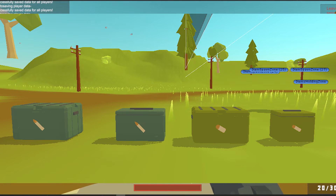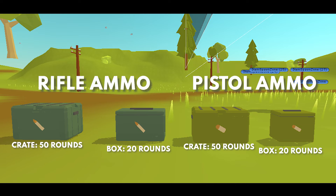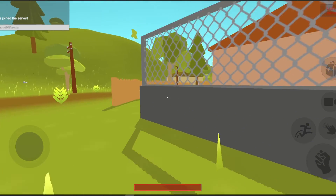The M16 — it's the bigger brother of the M4. The closest gun in Unturned to an M16 was the Maple Strike. Our M16 though deals a whopping 56 damage at a rate of 500 rounds per minute and a range of 250 meters. Its mags also hold 25 bullets.